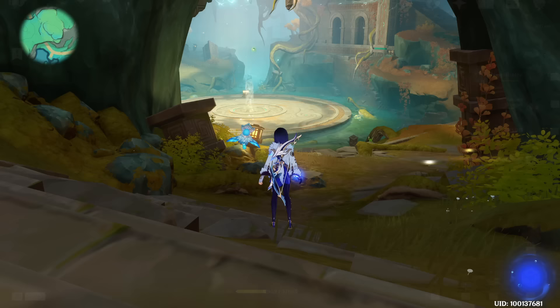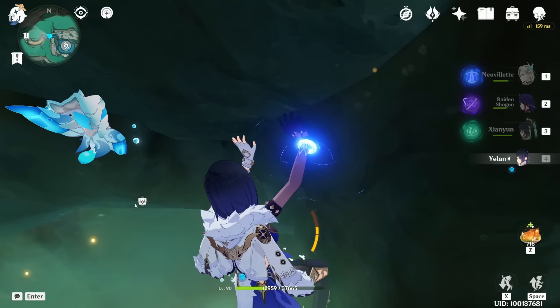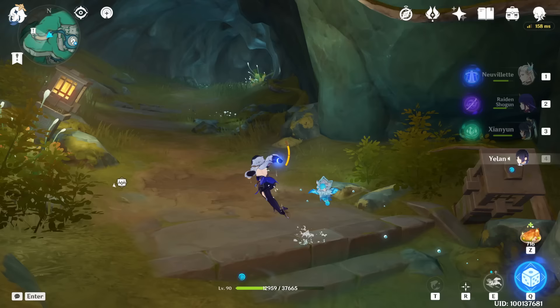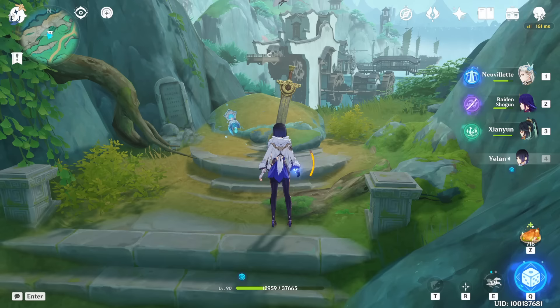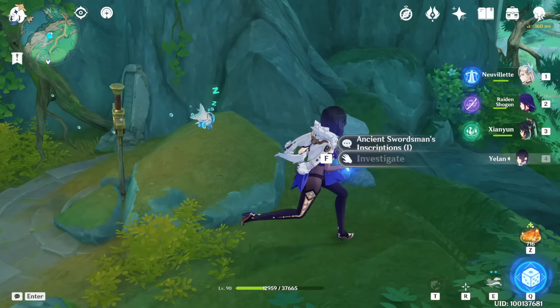Teleport to this location and go to the end of the tunnel. This is the situation after the world quest. Here at the end of the tunnel you will find a sword — just interact with it. Ancient Swordsman Inscription number one. If you're interested in the story you can read it, and it will summon a Mora pile.